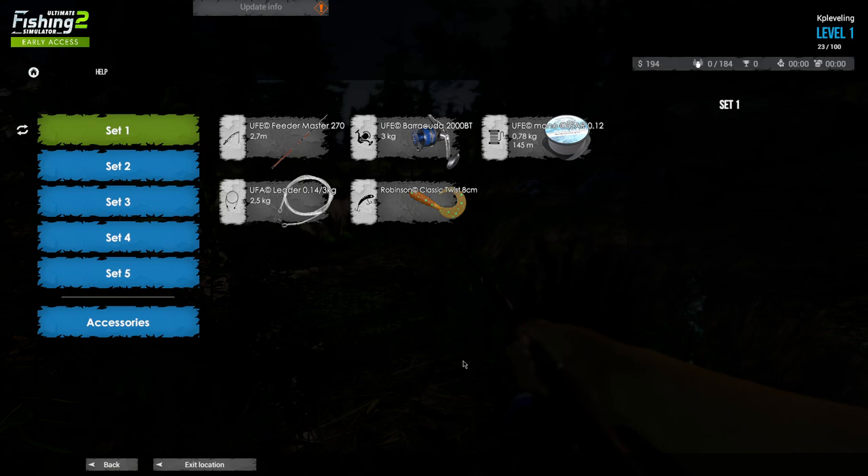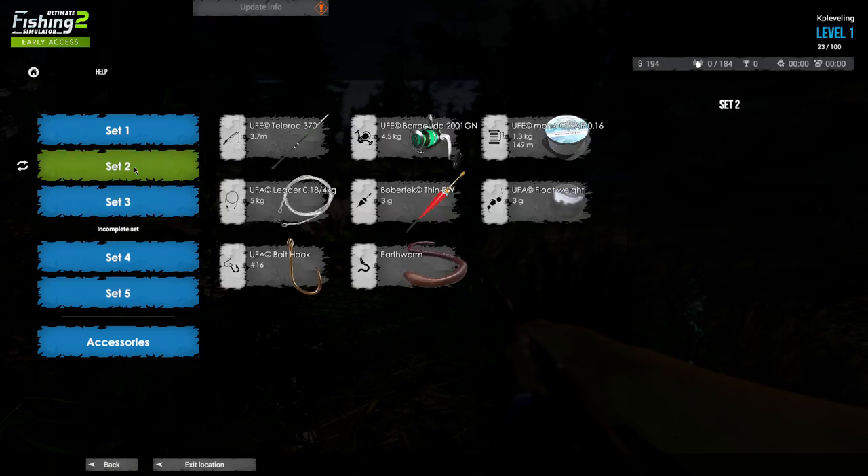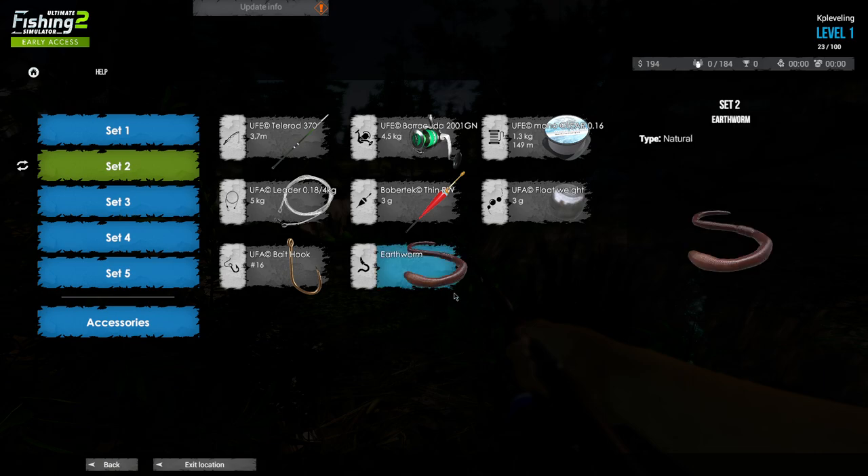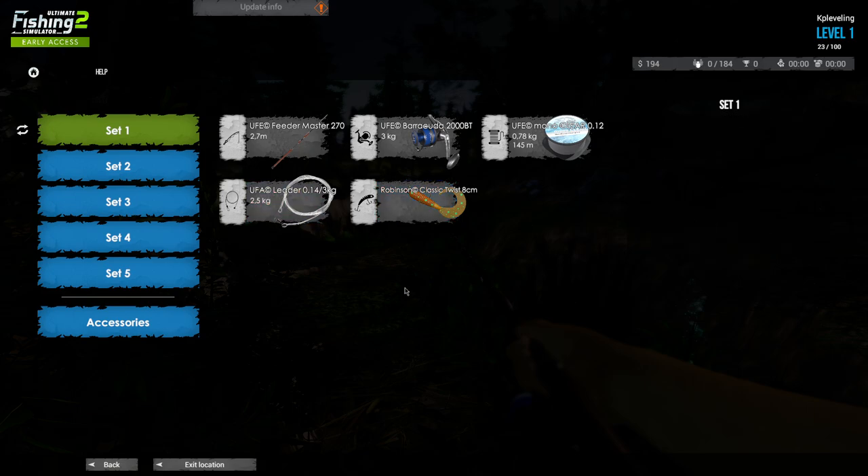I've got three very decent spots where you can catch really good fish. The first thing you see when you start is you've got two setups. I would not bother with the bobber setup too much in the first area because it's a spin fishing area — it takes a long time to get fish. You can get perch on the worm and bluegill on the bread, but it's a lot easier to catch fish with the spinning setup.